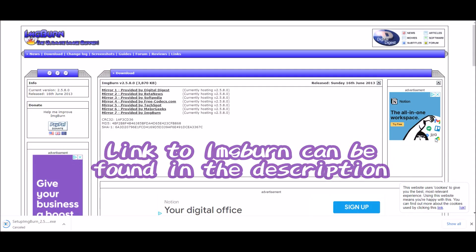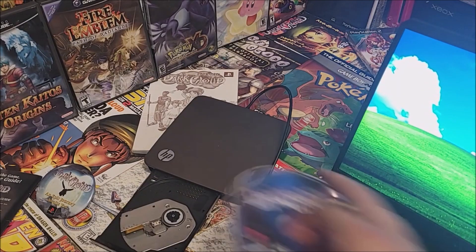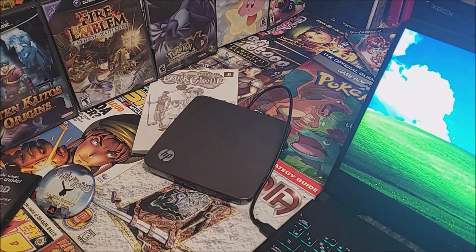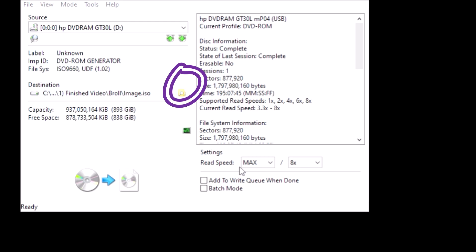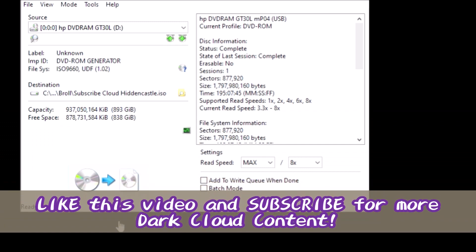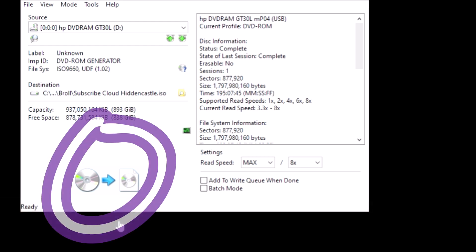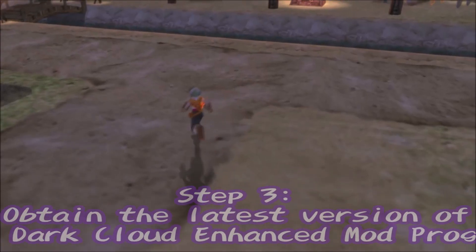First, install the open-source free software ImgBurn. Insert your copy of the game into the DVD drive, then click 'Create Image File from Disk.' Make sure to click the destination section to know where the ISO will be created. You can even label the disk — I'm going to call mine 'Subscribe Cloud.' With that being said, if you enjoy Dark Cloud videos and Dark Cloud trivia, feel free to subscribe to my Dark Cloud channel. Click the Read button at the very bottom and wait until your digital ISO is created.